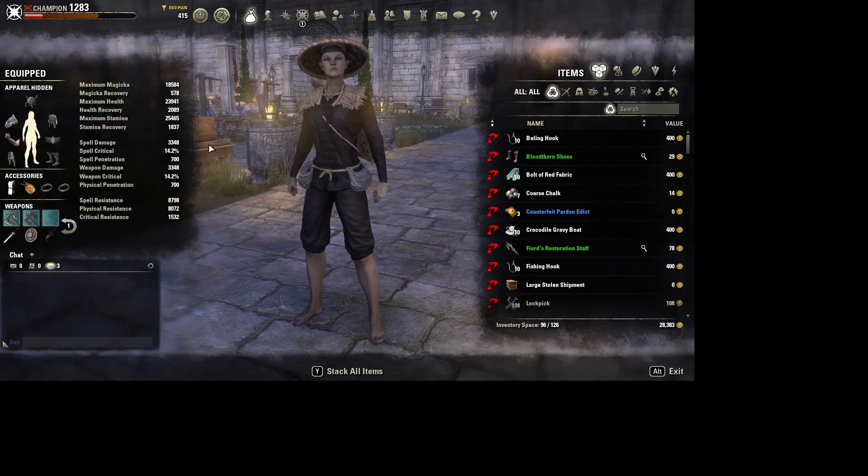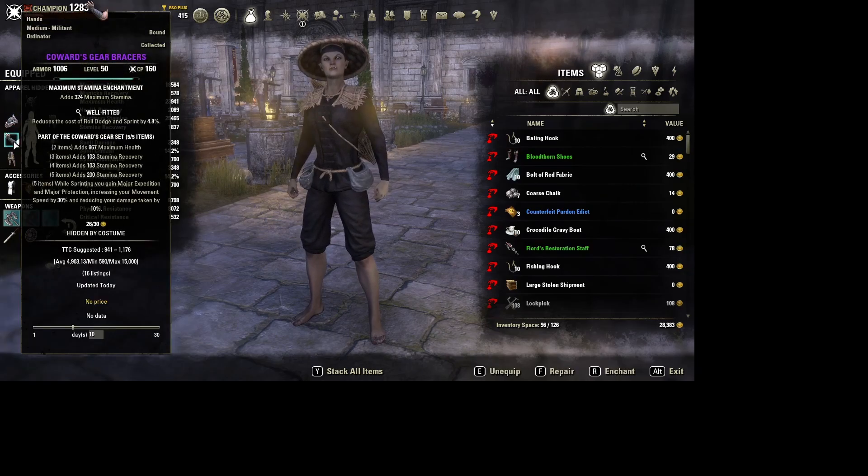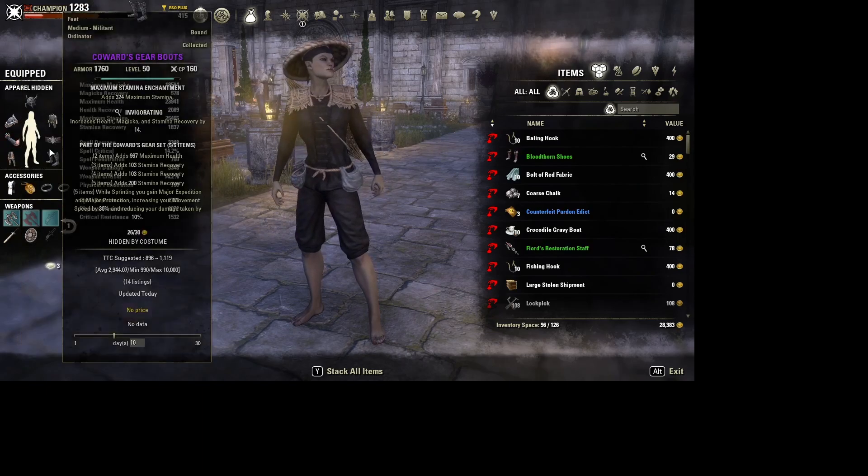For our head and shoulders monster set, we're using Selene's for a bit of extra muscle. The second five-piece set is Coward's Gear — this is purely for permanent major expedition.